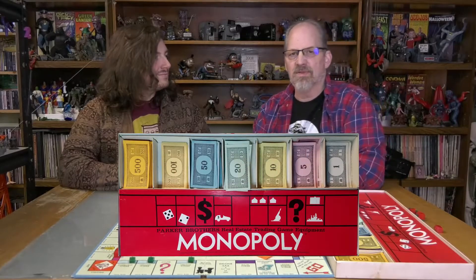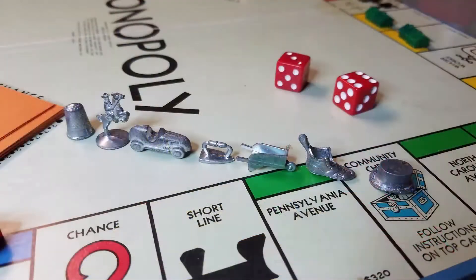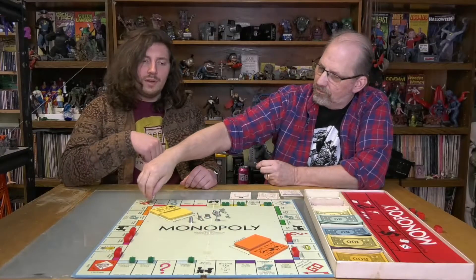1s, 5s, 10s, 20s, 50s, 100s, and 500s. To start out, you need to find a banker — usually someone you trust — just someone to manage handing things out. Next, you need to pick out a piece to represent yourself, and each player gets $1,500. Each player will take their turn rolling the dice, and the highest roller will go first.